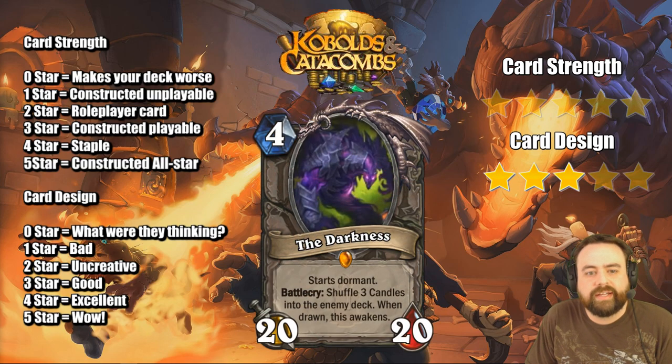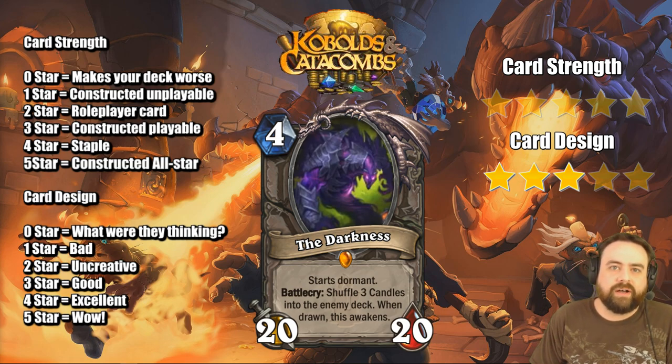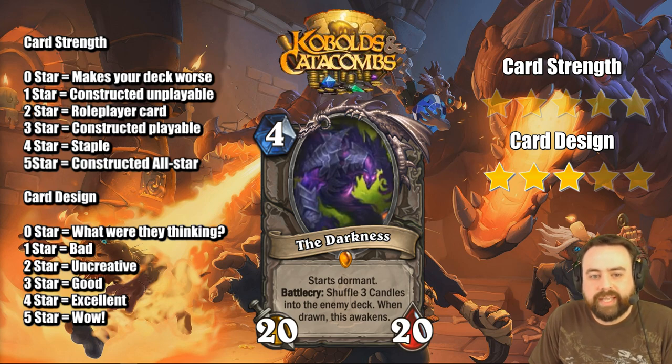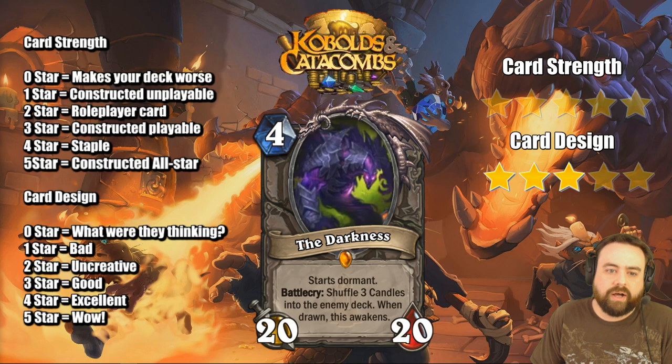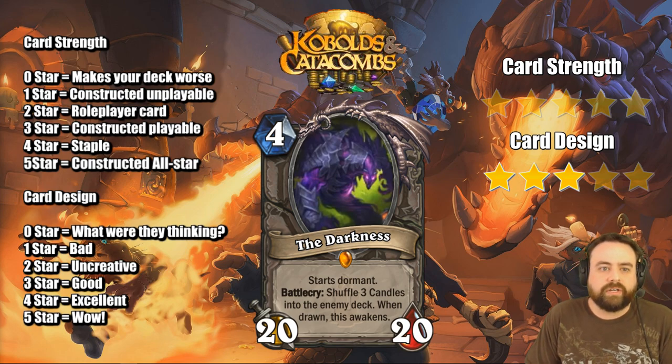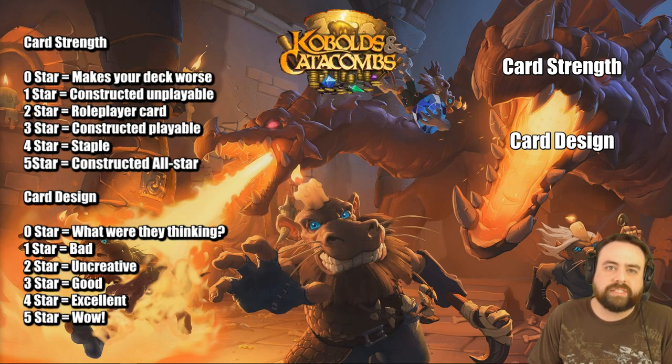The Darkness, interesting legendary here, 4-mana 20/20. But as we saw on the stream, it starts dormant — you basically get nothing for 4-mana. You're going to shuffle 3 candles into the enemy deck, and when your opponent draws all 3, you get a 20/20. You assume the last candle they draw will be on their turn, then on your turn you will be able to attack with the 20/20. If anyone can remember Beneath the Grounds — it was a cool card that would often pop off 1-2 times. But to actually get all 3, you almost have to go through someone's entire deck.